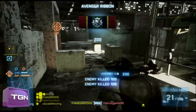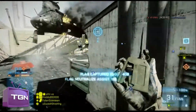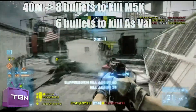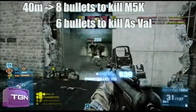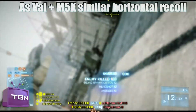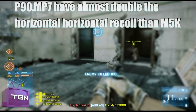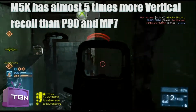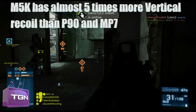Also, the characteristics of the M5K are more similar to the AS Val as they have the same RPM. But the AS Val has more damage in long range — 18.4 damage — where the M5K in long range has 12.5, which is a huge difference. The side-to-side recoil is more similar to the AS Val. The P90 and MP7 have almost double the side-to-side recoil, but they have way lower vertical recoil than the M5K. The M5K kicks like a mule, because it has the highest vertical recoil of all the SMGs, up to 0.5.